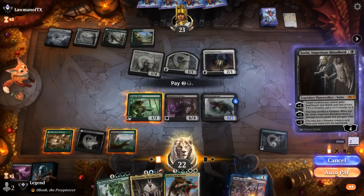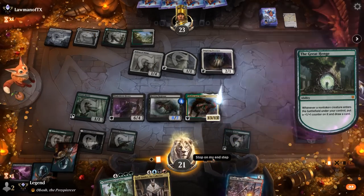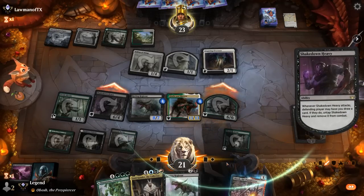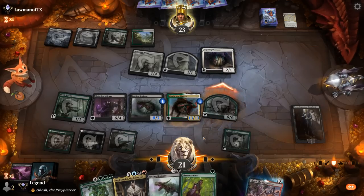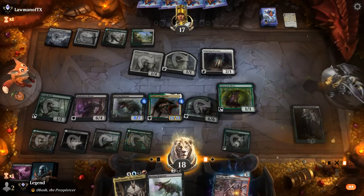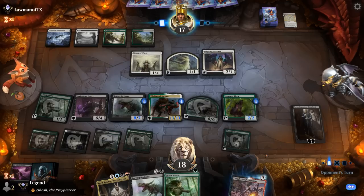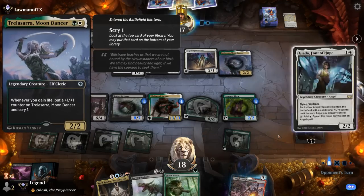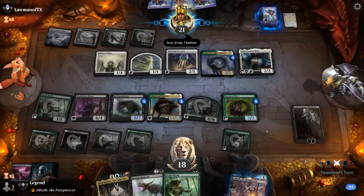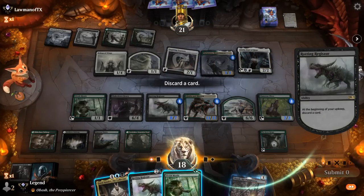Sorin puts in Galta and Mavern — don't mind if I do. Lord Xander is tempting but Galta applies more pressure since we get to attack and make a dino. Draw an elf, cast it, draw with Greathenge. Not too far from putting Obosh on the battlefield. Collected Company could still save them — they get a Moondancer instead, some other lifegain payoffs and a Jada. Opponent is at a healthy 21 life but that's about to change. Sorin dies to the Overseer, so no lifelink for Galta.